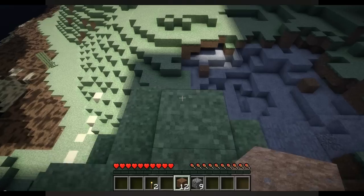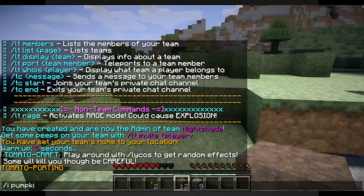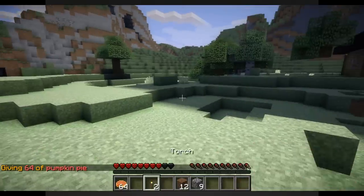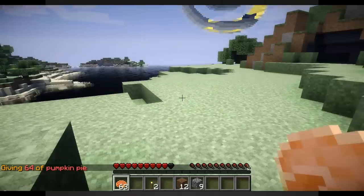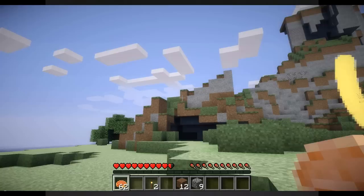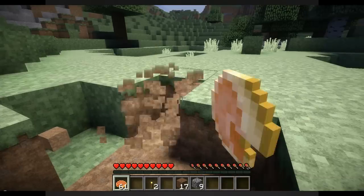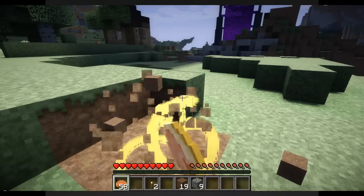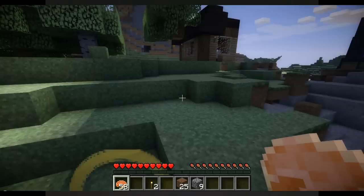I also added something else — it's not team-related, just something kind of cool. Pumpkin pie: on the server Havoc, if you make some pumpkin pies and eat them, notice all these little swirlies. After eating it, you get Haste — which increases your swing speed — for about 15 seconds.